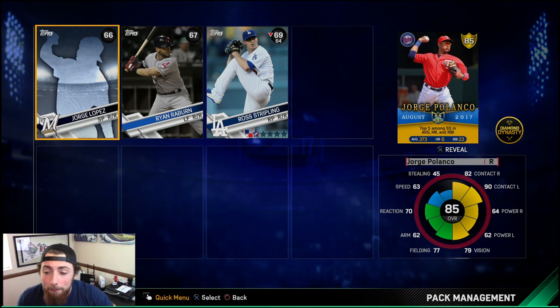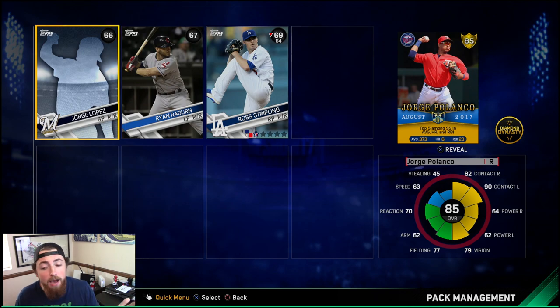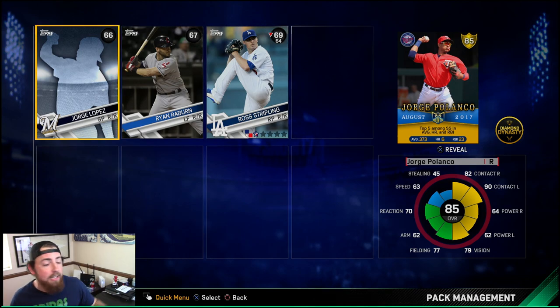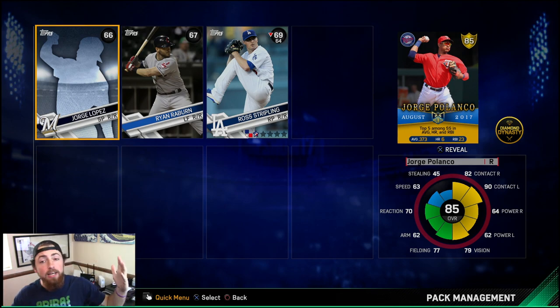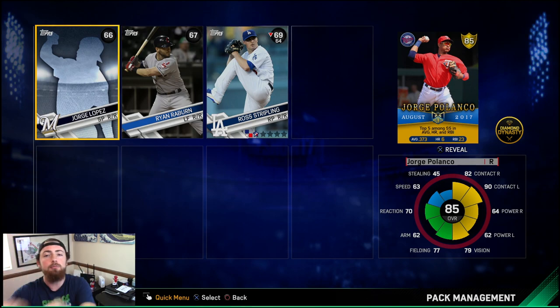Well boys, what do you know — another pretty terrible pack opening. I spent about 65,000 stubs and got about 8,000 worth of cards back if I sold every single one of them. So that's great. My pack luck is so bad. But yeah, I said I was going to do a pack opening and I did it. I just love ripping packs. One of these days I'm going to pack Mike Trout, Kershaw, or Bryce Harper and I'm going to freak out. Keep saving up all your tickets, go do your missions. There's a new 99 coming to the ticket counter next week — hopefully it's Beltran. A 99 overall is probably going to go for like 5,000 tickets. Be ready for it. I love you dudes — slap a like, leave a comment, subscribe, and I'll see you in the next one. Peace.